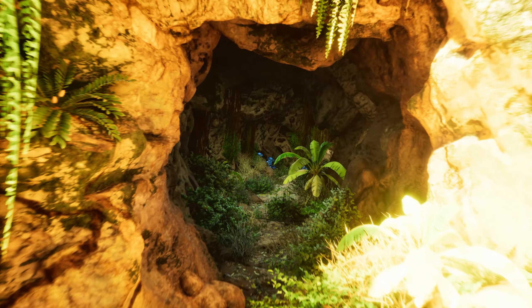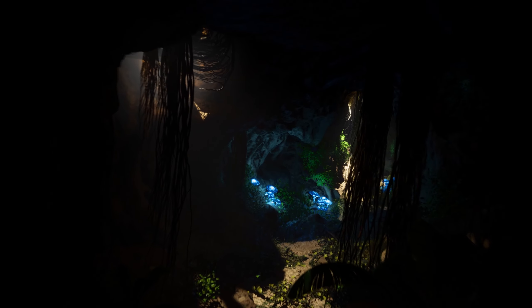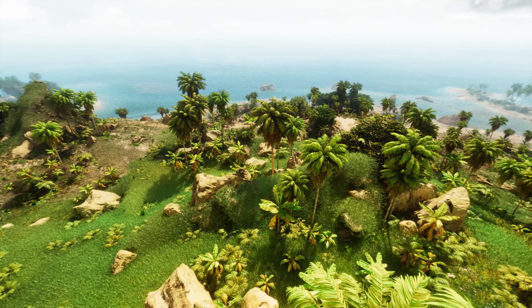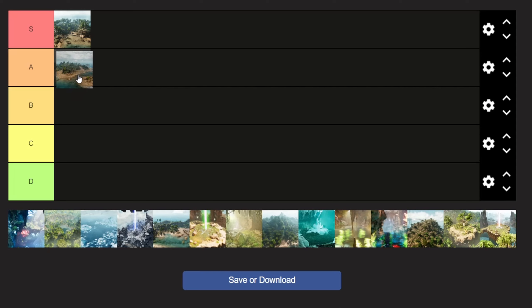The added benefit of having Carno Island Cave just below is another benefit for this base spot. It's not quite as handy for water tames as Herbivore Island is, and may not quite have the metal spawning directly on the island, but when you are surrounded by mountains containing metal, it's not all that bad. With all this in mind, I'm going to put Carnivore Island as an A tier base location for Ark Survival Ascended.